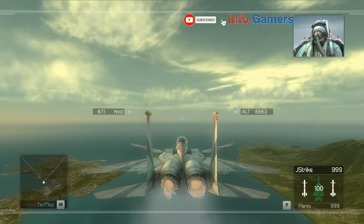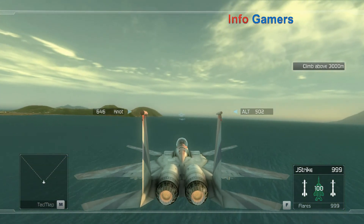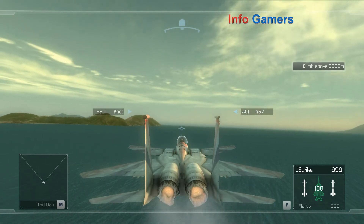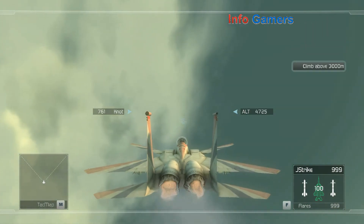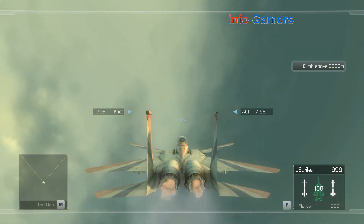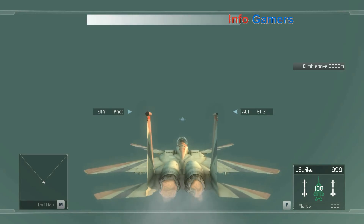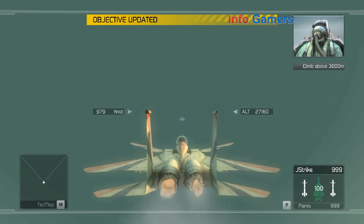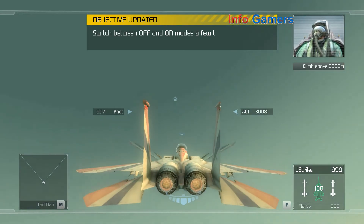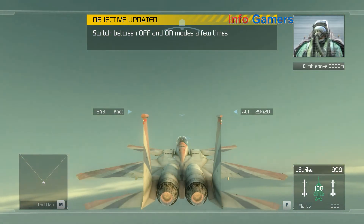Today we're going to push this aircraft to a limit. Crenshaw, you need to gain more altitude. Let's get started. First thing I want to go over is how to turn the Alpha limiter off and on again. During missions, you'll have the option of switching the system off when you need a momentary edge in combat, then switching it off — we call it off mode.